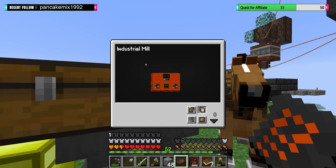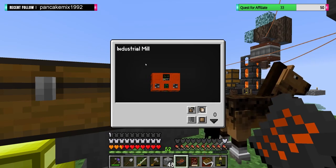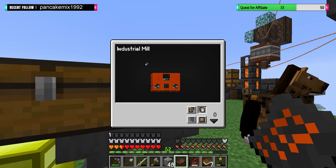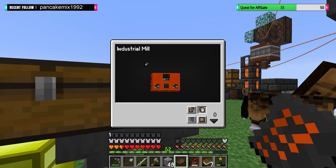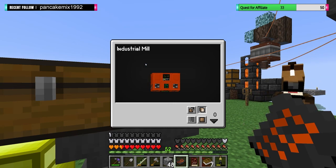I took a picture of it, let me check on my phone for all the requirements. We need two machine casings, one small item input, one millstone — which we obviously have — four machine gearboxes, one small item output, an unfamiliar item which we'll find out on the rotation, and a machine circuitry.